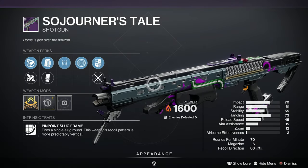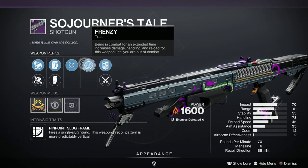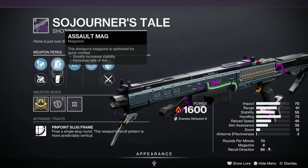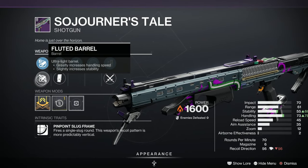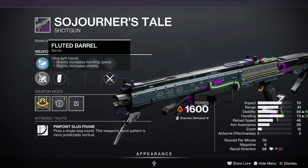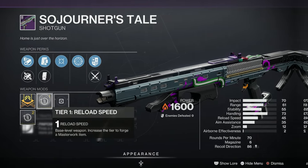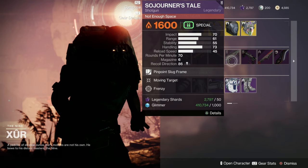Sojourner's Tale Shotgun - this is a C on the popularity stakes. Frenzy, Moving Target, Assault Mag, Extended Mag. Fluted Barrel - that's not too bad. And Arrowhead Brake as well, with a Reload Speed Masterwork. Things I suffer for my art.